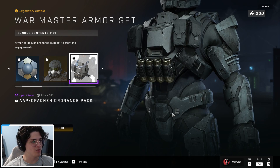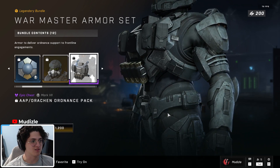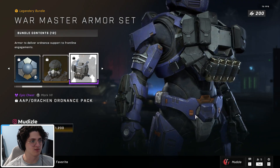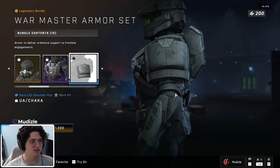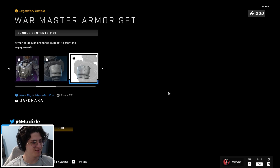The War Master attachment, which I think is fucking sick and should be mandatory on this helmet — that looks really nice. The AAP Ordnance pack chest piece has lots of pouches, grenades, and goodies — this is a great chest piece. Chaka shoulders — big shoulders, big fan. These are the most centered shoulders we have, even though it's still off center.